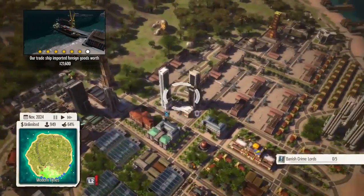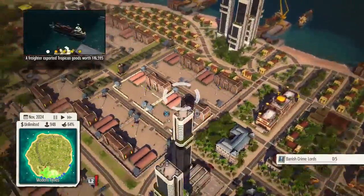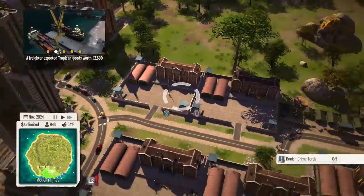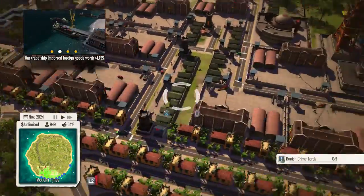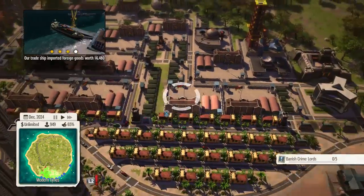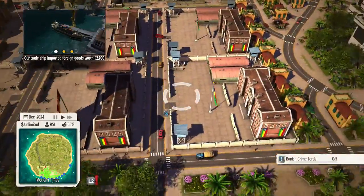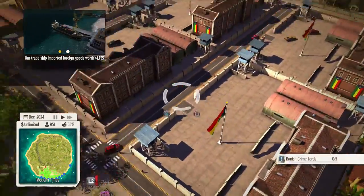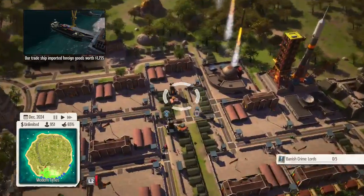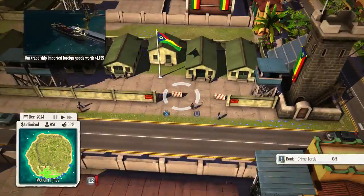The coolest part: you may have noticed these — these are military bases. There are quite a lot of them. Counting them up: 1, 2, 3, 4, 5, 6, 7, 8, 9, 10, 11, 12, 13, 14 military bases in total. All of these have 5 tanks — every single military base has 5 tanks in them, so that's 70 tanks in total. I also have barracks — these have squads of soldiers in them, and you can see them marching up and down.